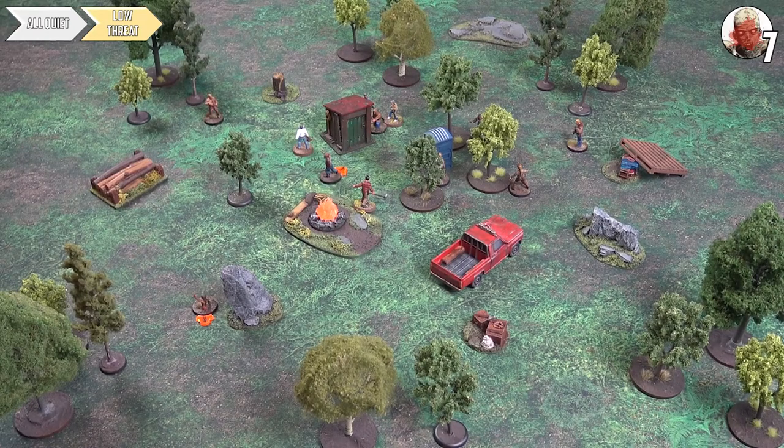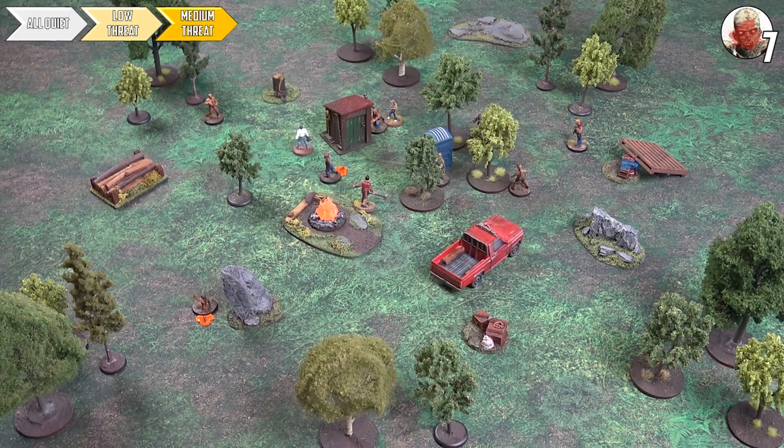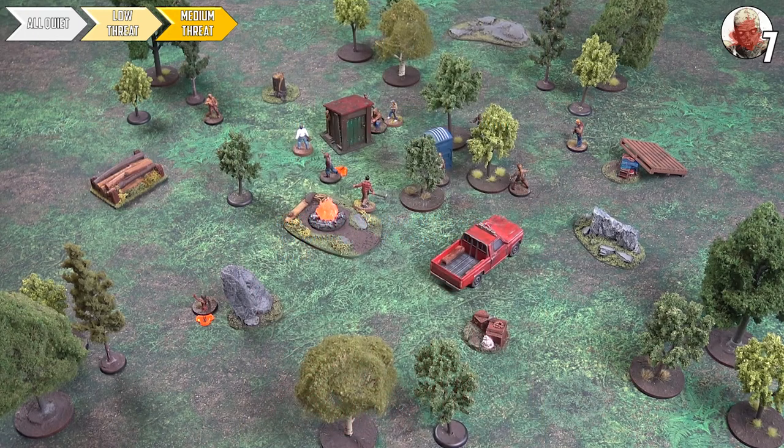Event phase of turn four — not many walkers on the table now, which is good for Tom. Event card: 'There's a Storm Coming' — plus one to the threat. Currently on low threat, this takes us into medium. Then immediately draw two more event cards: first card is plus one and 'All Quiet' — groan levels up to 11. Second card is plus one, another 'Groans Get Louder' — add two to threat, putting us at 13, on the cusp of high threat.